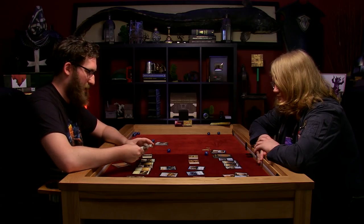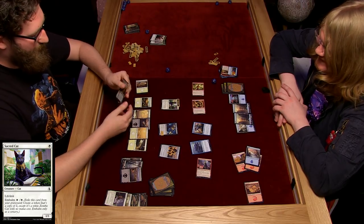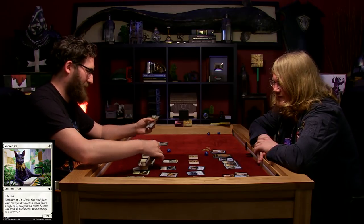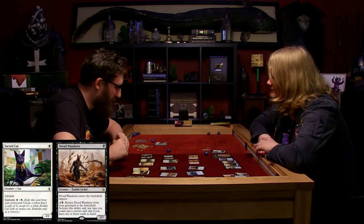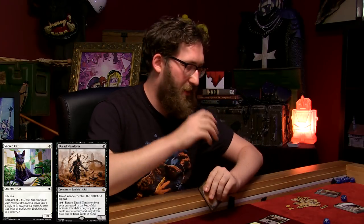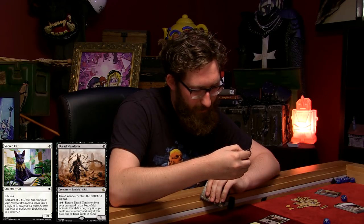I'm going to play Plains. You're killing that mummy as well - it's messed up my game. I'm going to tap one and embalm my cat - the cat's back! The cat came back the very next day. Tap one to play the Dread Wanderer - he comes into the battlefield tapped. He's a 2-1, but I can play him again from my graveyard, and only if I've got one or fewer cards in my hand.